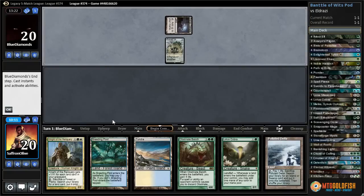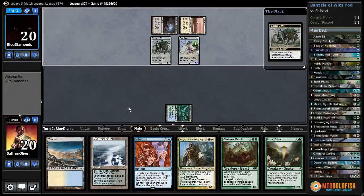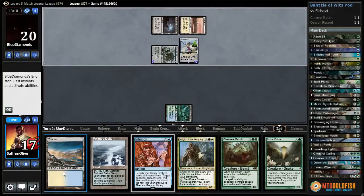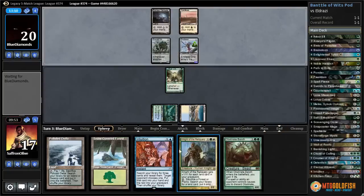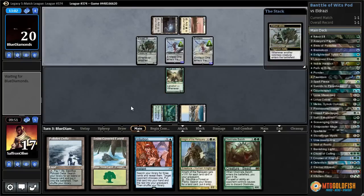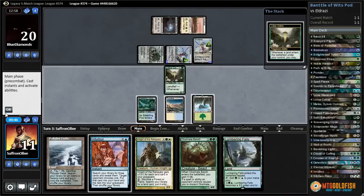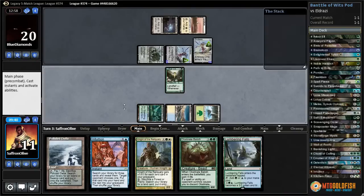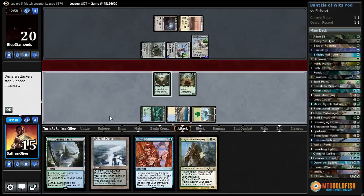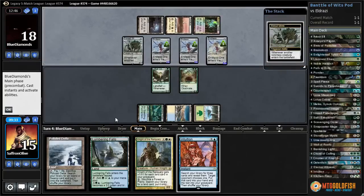Eldrazi Mimic of course. Breeding Pool tapped. We're down to 17 with Lotus Cobra — hopefully they don't have a Thoughtseize Seer and we can get down Baloth, which is a pretty good blocker. Taking six but we're going to get down the Baloth, which is big game. Snow-covered Forest, add a green mana, Baloth. Hopefully they can't just kill it — that would be bad.